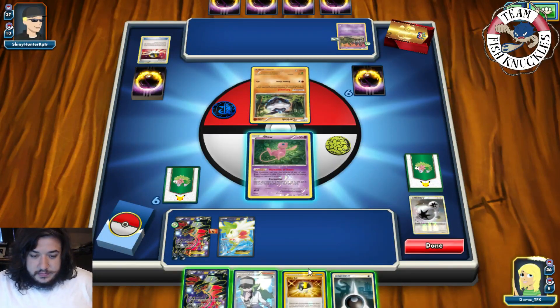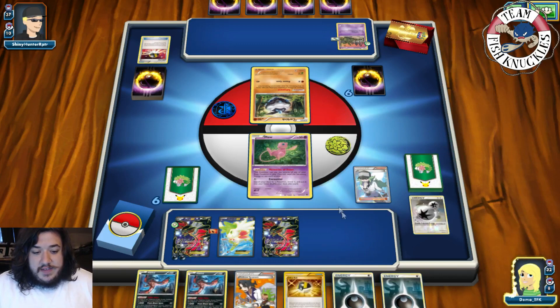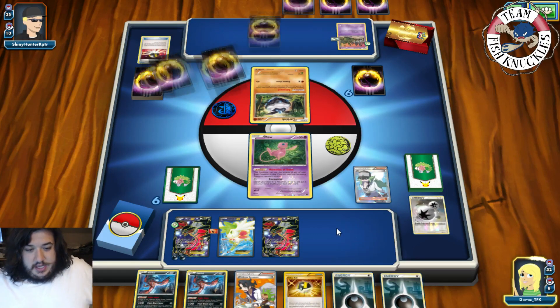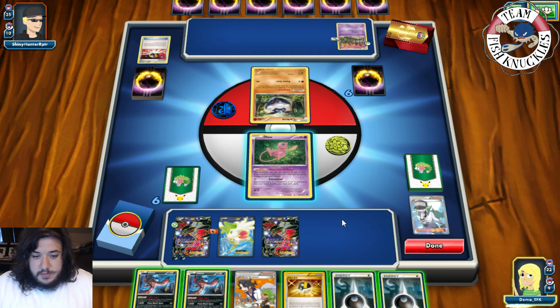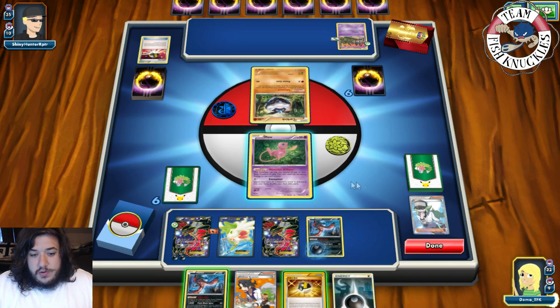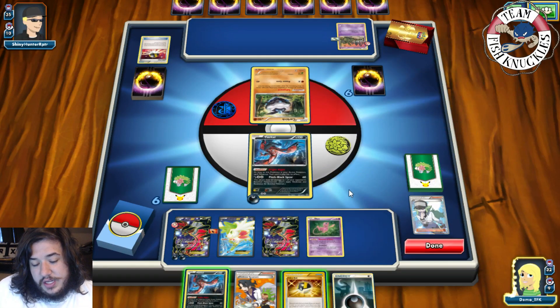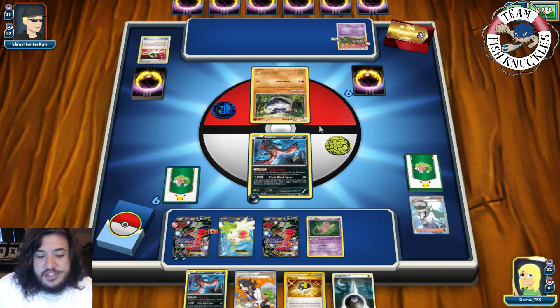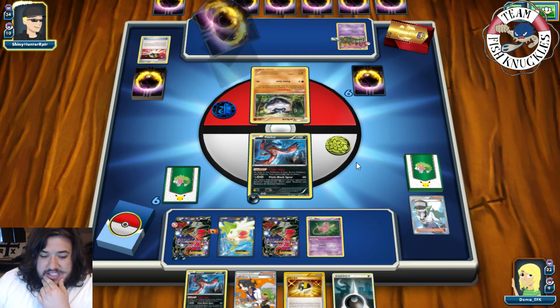Next turn we just need to knock out something to get his Ultra Ball away. There's a Carbink Break coming down — it attaches two Fighting Energies from the discard pile to one of your Fighting Pokemon. There's a Stronger to Carbink, so right now it's only going to do 20 damage because of Diamond Gift. Hits for 20, Stronger does 20 more, but it resists Fighting which is great for us. Diamond Gift only doing 20 damage. On our turn we get an Escape Rope. I'm just going to Ultra Ball, discard the Dark and Escape Rope, and grab an Umbreon — just discard it and draw seven cards. We really need to hit a DCE — there's only two DCs in here.